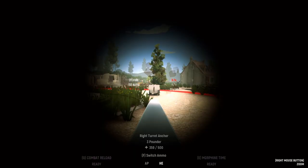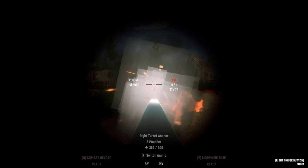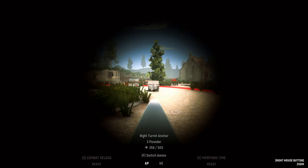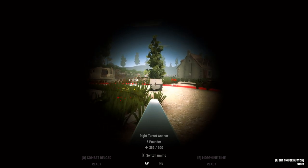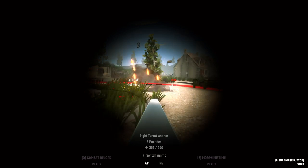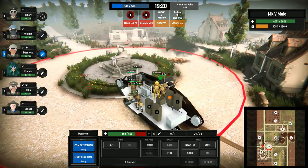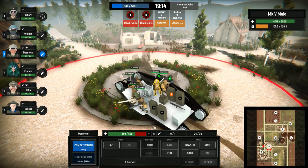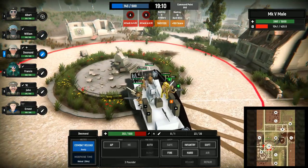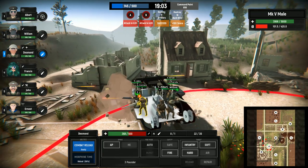Several minutes later we're reducing the defences at the second capture point because that infantry attack is due very soon. Here we can see an example of my actually taking direct control over the guns — I've given Desmond a couple of minutes off while I've taken over the port side 3-pounder gun and I'm giving that 37mm anti-tank gun what for. I'm not entirely sure whether I should be using high explosive or armour-piercing, but just fire enough shots at it. Unfortunately, I'm starting to run very low on 3-pounder ammunition — one of the boxes at the rear of the tank has an orange ammunition indicator, which means it may only have one or two reloads left for the 3-pounder guns.